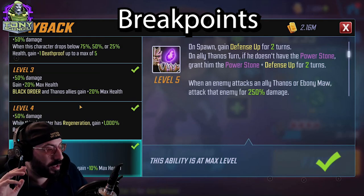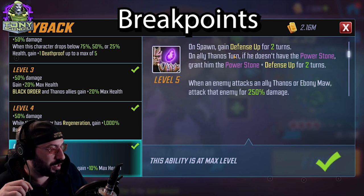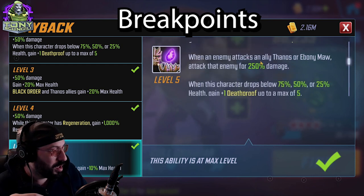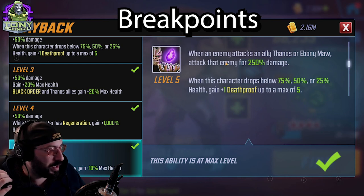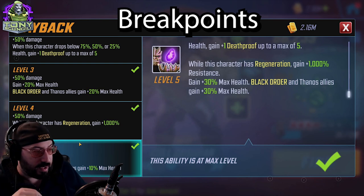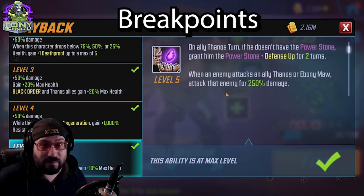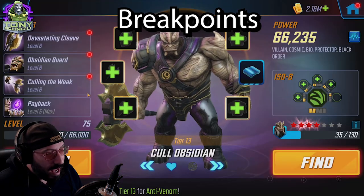Starting with Cull Obsidian's tier 4s - the big one is the passive: 50% damage on his counter attack at tier 4, plus 10% max health to Black Order and Thanos gets 10% max health. That's the reason why this tier 4 matters. He makes sure Thanos can be strong; him and Thanos get defense up when an enemy attacks Thanos or Ebony Maw, plus a 250% damage counter attack. When this character drops below 50% or 25%, he gains one death proof up to a max of five. The main value at tier 4 is the health boost to the entire Black Order and the 50% damage increase.